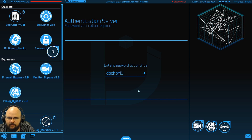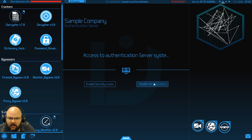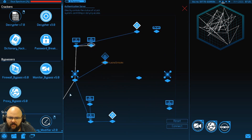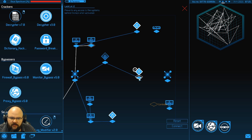We're going to go ahead and disable security locks, and then back into here. With that done, we can now get in here and probe our way through. He's locked too — his controller's down here.